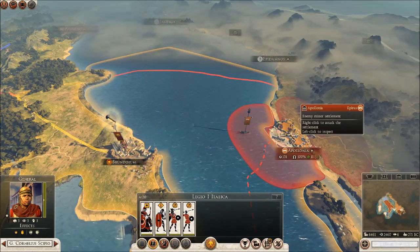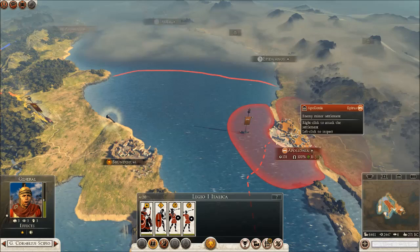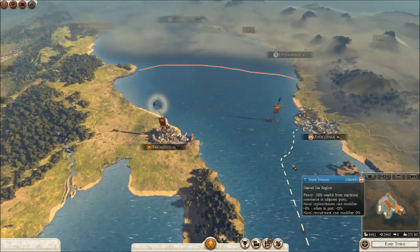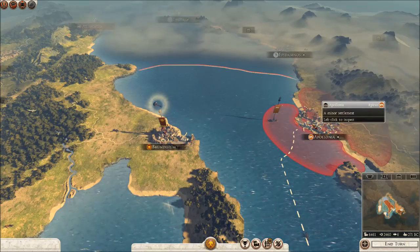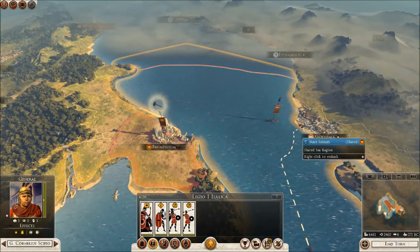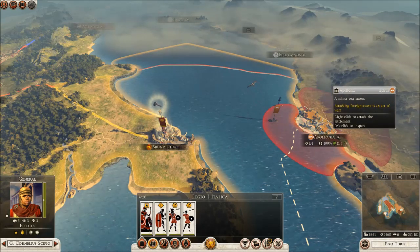There is a solution: right-click and hold. Yep, you heard me — right-click and hold, and your pathfinding problems are over. I want to attack Apollonia. If I hold down the right mouse button, you see the path that my troops are going to take to get to the target. Well, that's not where I want them to go.